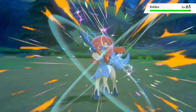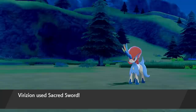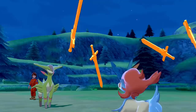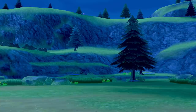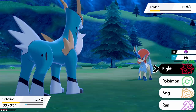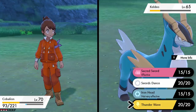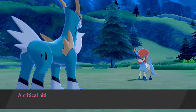Sacred Sword is the signature move of all the Swords of Justice. Oh wait — Keldeo's actually got Secret Sword, which is a little bit different. I think it does damage based off of your Special Defense instead of Defense. We couldn't quite get it into the red HP zone. I'm going to switch over to Cobalion now, even though Keldeo set up a Swords Dance. Cobalion can actually take it, and I did teach it Thunder Wave. Guess we're going to have to catch this one the good old-fashioned way with no Thunder Waves and not even red HP.